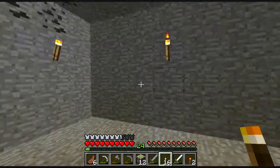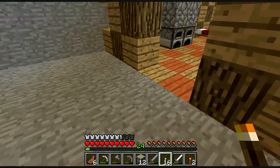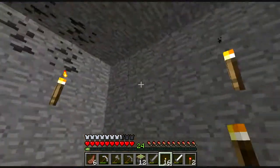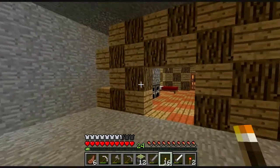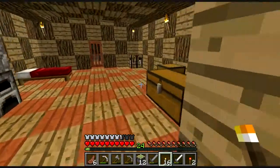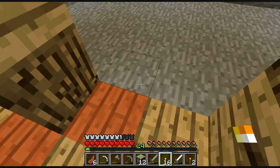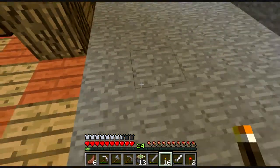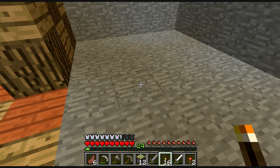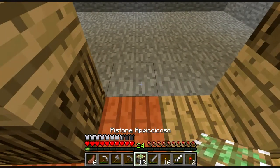Eccoci ritornati qua. Ho scavato tutta quanta la stanza che ospiterà il meccanismo. Ovviamente il meccanismo non è così grande ma la stanza l'ho allargata in modo da avere lo spazio di manovra per piazzare tutti i blocchi. Quindi iniziamo il nostro meccanismo. Innanzitutto bisogna piazzare a ben 1, 2, 3 blocchi di distanza, esattamente a questo blocco di distanza, i primi due pistoni.